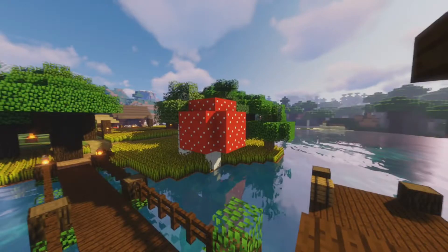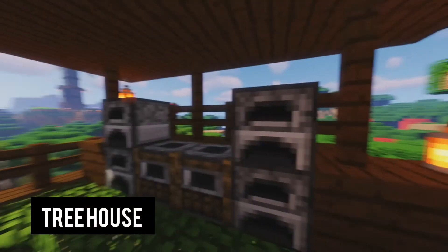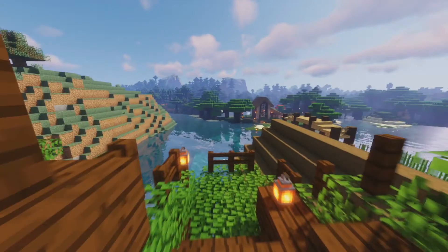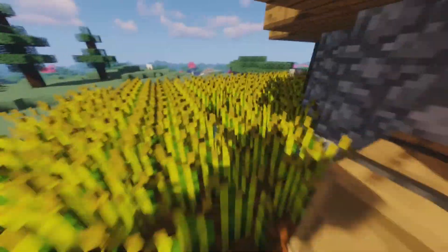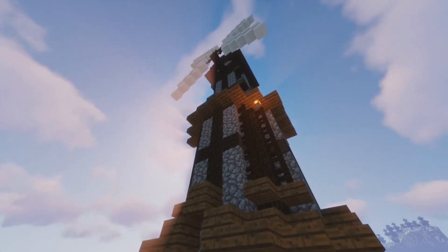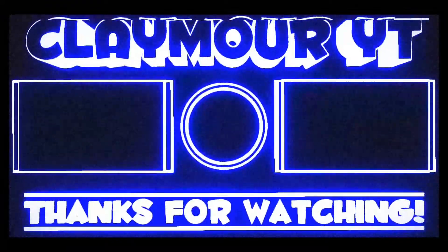One more thing I forgot to show you - I was building this and it looks really good guys. I still have to work on the back but we can do that in the future. I got melons by the way. I found two spawners while mining - one spider spawner and one skeleton spawner - and I got this stuff from the chests. Alright, enough talking - let's go to the Nether! I'm super excited. I have enough torches, so everything I get from the Nether I'll put here. Let's go!